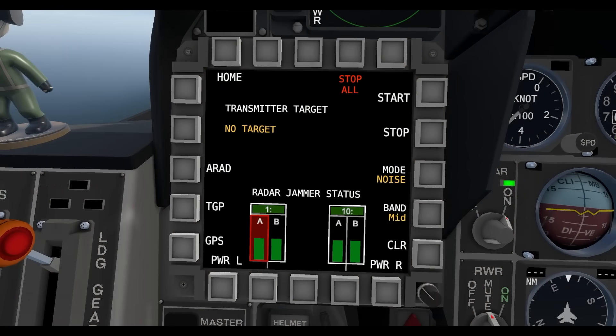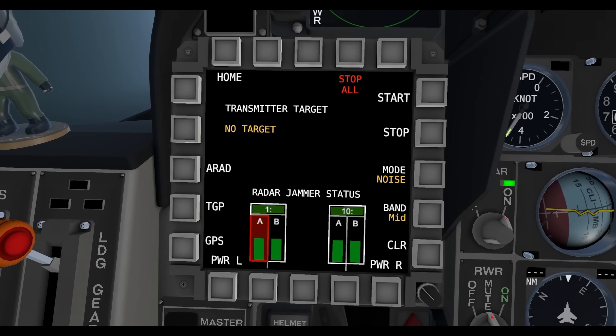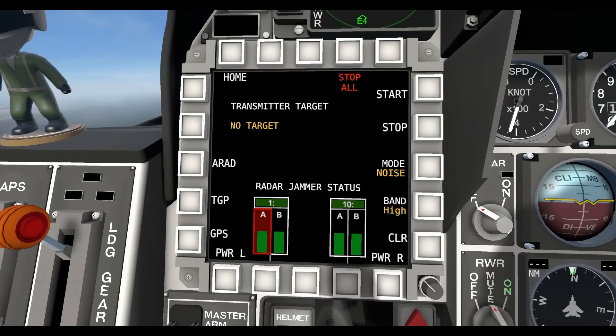So when you first open up the jammer, this is what you're going to see — one or two sets, depending on how many jammers you have equipped, or none if you have zero. In this case I have two equipped, so I see two sets of two. Each of these bars is an individual jammer node, meaning you can actually jam up to four targets at a time if you're doing it right. One thing that's important to know is the difference between high and mid-band. High band is used for AAA, the missile warning truck, and the AIM-120 internal radar, which is used when it goes pitbull and switches off of the aircraft radar to its own. So you can use high band to jam AAA, missile warning, and AIM-120 missiles.